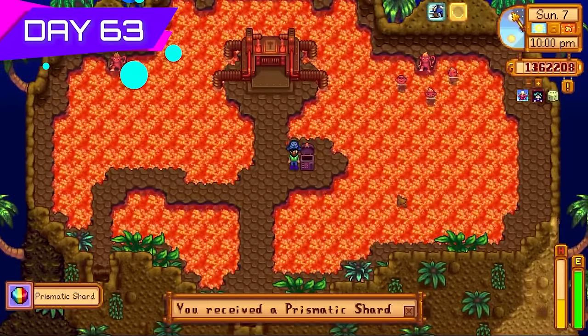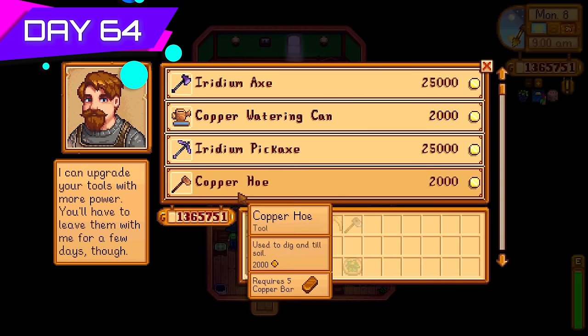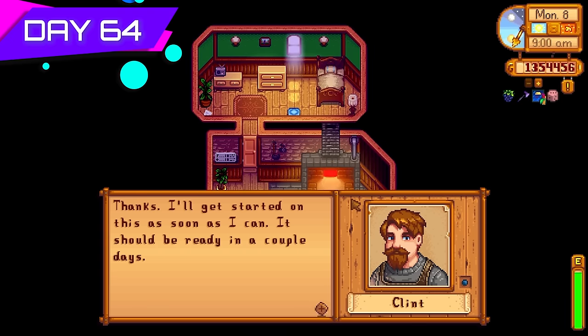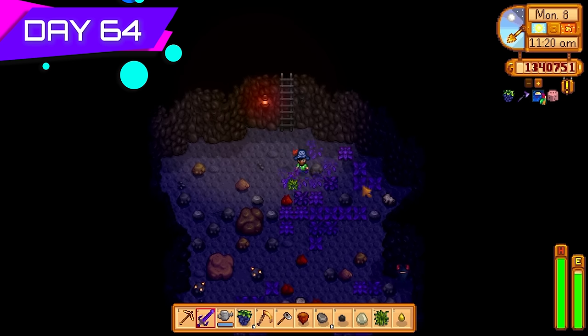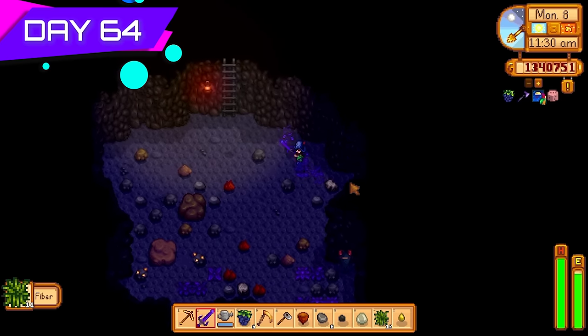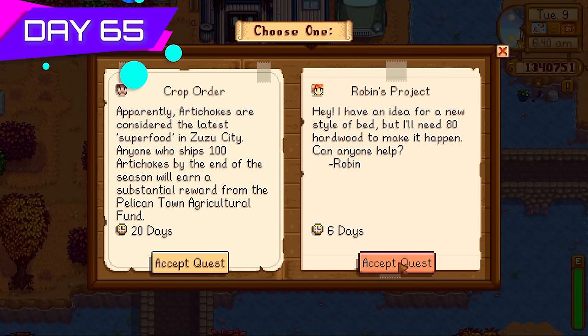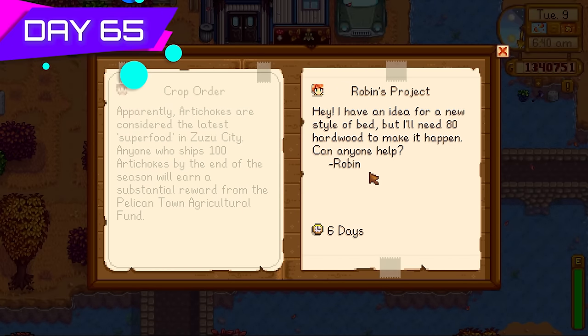The next day I went to Clint — time to upgrade the axe to an iridium axe. Also went back down to floor 81 for, you guessed it, more fiber. Time for another special orders quest — Robin's project for 80 hardwood, no problem at all. Also went after the legendary Anglerfish — one of the easier legendary fishes but it'll sell for a few thousand gold, so why not. Got some super cucumbers too. The big shed was ready — more star fruit wine accumulating.